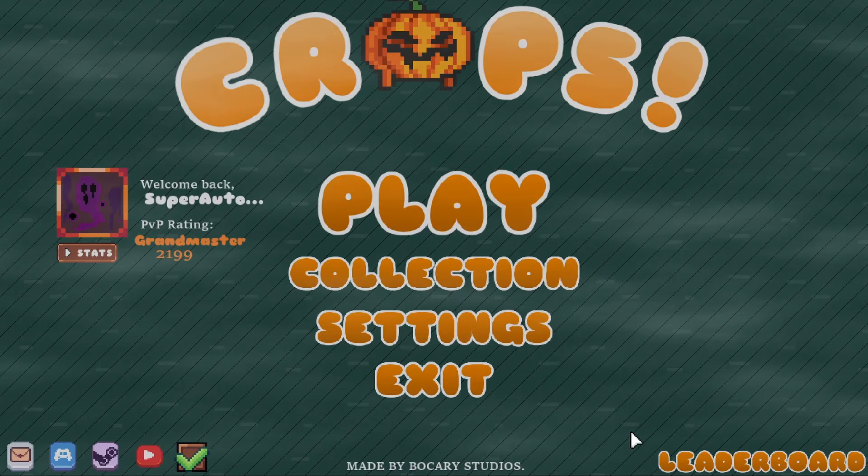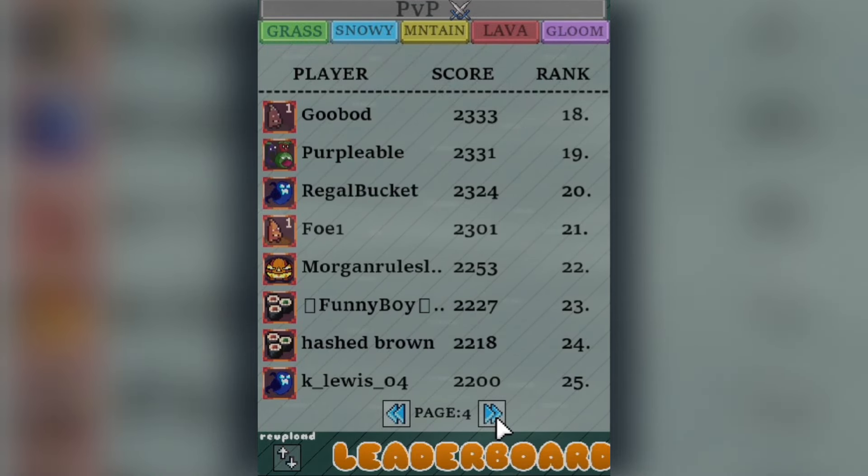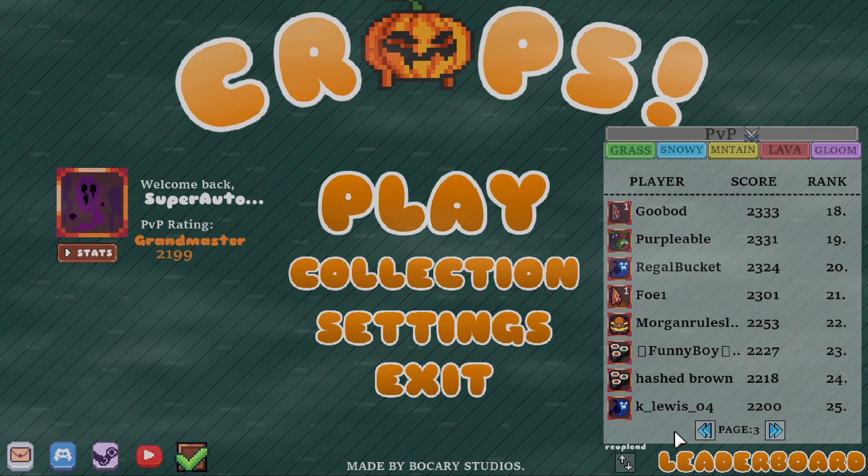New chamomile — not that bad, you just have to build differently and it looks like you have to get a little bit lucky. Still missing my jack-o-lantern skin but I've gotten both of these now. I'm so close — where are we at? 2199 — not bad for throwing half my games. That's gonna do it for me, thank you so much for watching. Politely smack that like button on your way out and have a wonderful day!